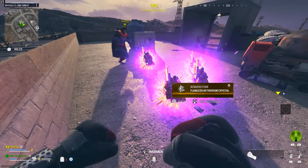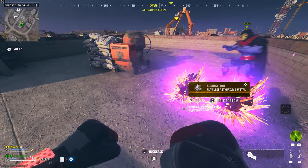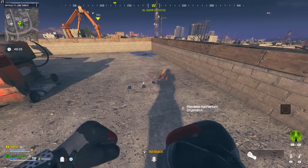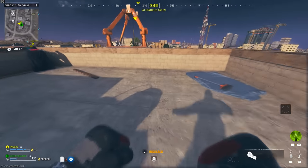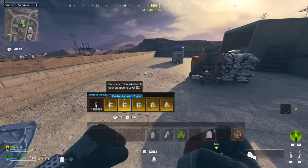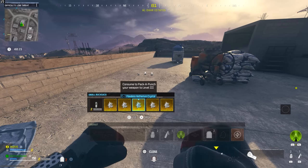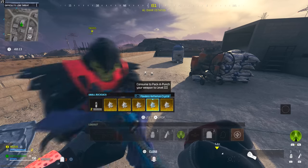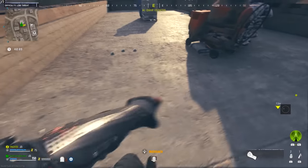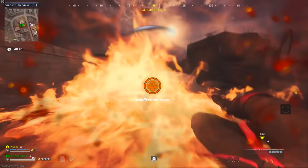The first thing you want to do is get what you want to duplicate into your rucksack, then make sure you have Tombstone purchased and you've drunk it. Right here we've managed to acquire five flawless crystals, so I've put them all into my backpack and drank Tombstone. Now I'm going to down myself with the crystals in my backpack. Whatever you want to duplicate, you have to down yourself with those items in your backpack — that way it puts them into the Tombstone and that's when it starts duplicating.